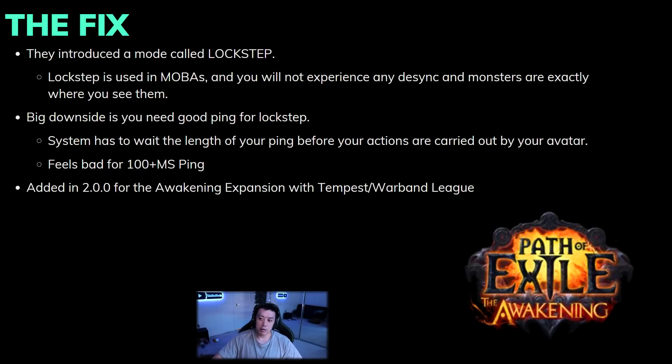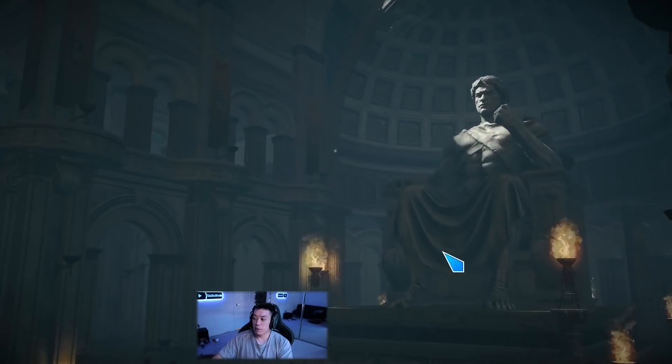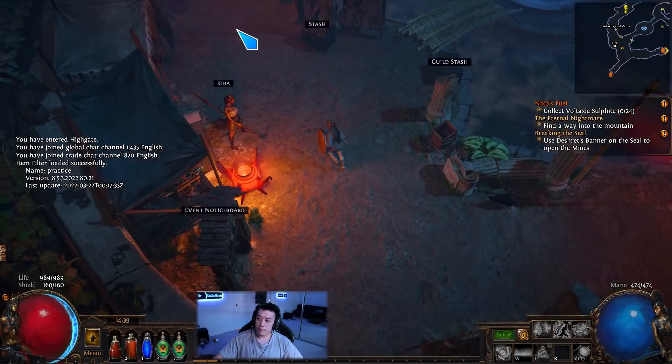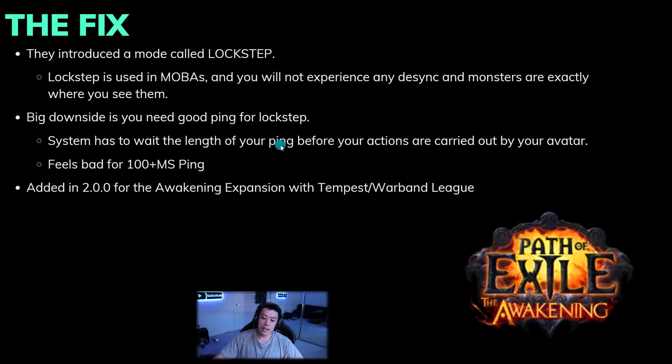Lockstep is mainly used in MOBAs like League of Legends and Dota, and you experience no desync because the monsters are exactly where they are. The big downside is that you need good ping — if you play POE on lockstep with high ping it is pretty much borderline unplayable. On 150 ping with lockstep, everything feels so delayed — far worse than whatever ping you actually have. The system has to wait the length of your ping before your actions are carried out, guaranteeing every action is reflected on the server in real time.